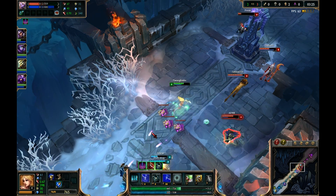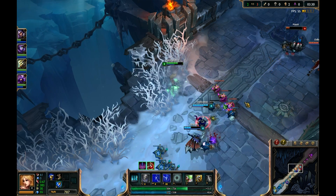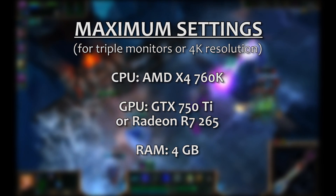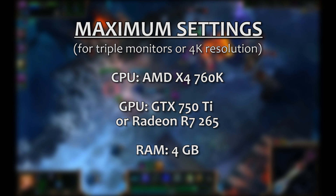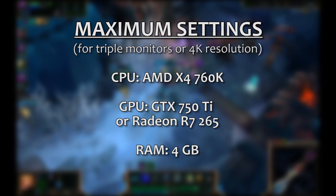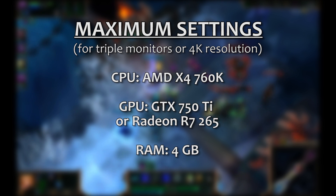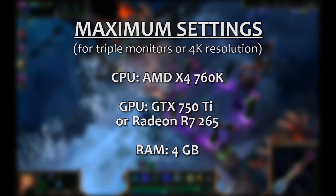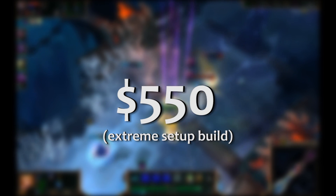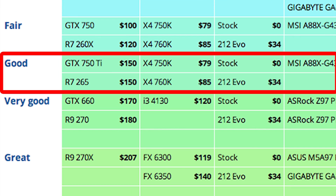And finally, what if we want to plan for a more extreme setup, like triple monitors at 1080p or 4K resolution at 60 frames a second? We really just need a slight upgrade from our previous build recommendation. For the CPU, we're making a minor upgrade to the X4 760K. For graphics cards, we recommend a jump up to the GTX 750Ti or the R7 265, both great mid-tier cards for the price range. You can keep the 4GB of RAM because RAM isn't really going to be a bottleneck here. Excluding the cost of the monitors, you should be able to build a PC to run League on extreme setups following these specs for around $550. You can see everything you'd need for a build like this in the good tier at LogicalIncrements.